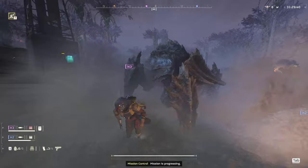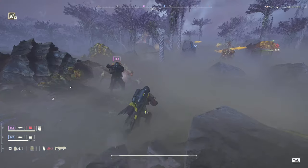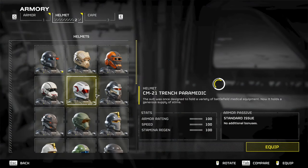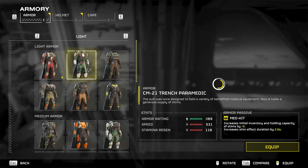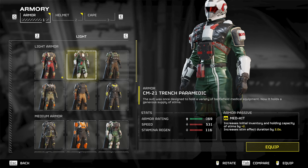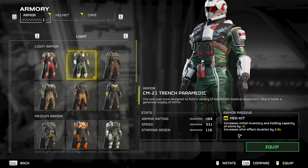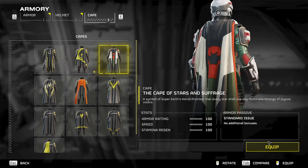Honestly, it seems like people like to throw the word microtransactions around for this game, but you can earn everything just by playing the game and not spending a single dime. Not to mention, everything in this game is mostly cosmetic. Some of the gear has some defensive traits that may or may not help you, but in my 50-plus hours played, I've earned well over 3,000 super credits and I haven't even had a real focus on earning them. I just searched the map for items and I come across them pretty easily.